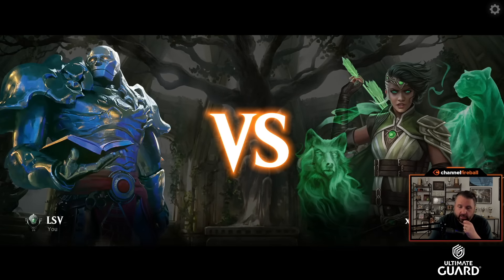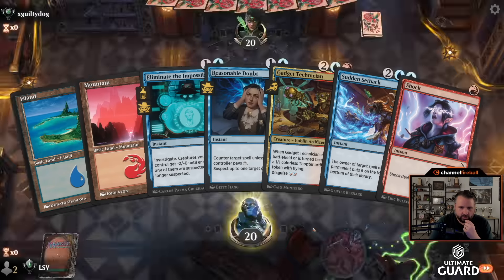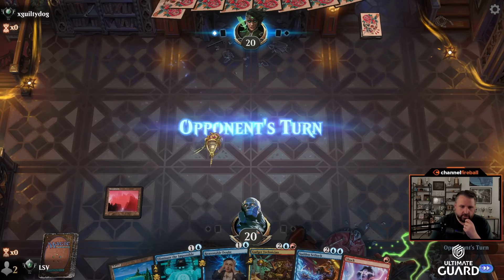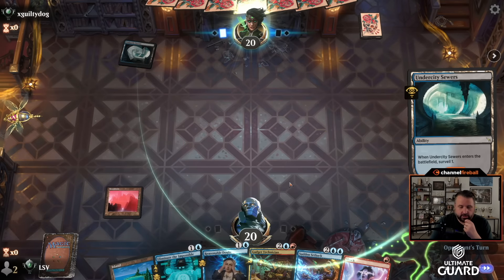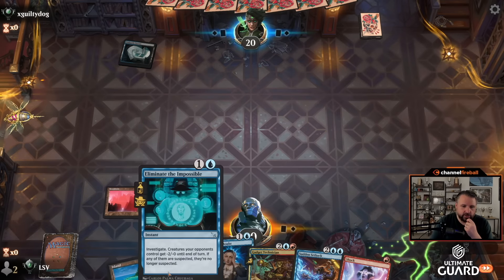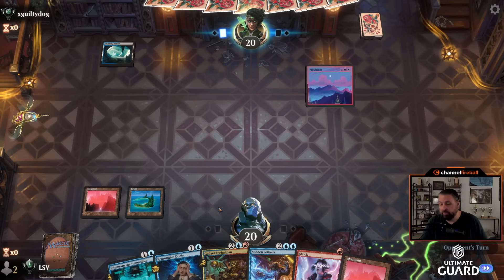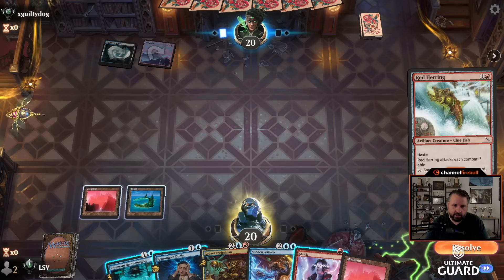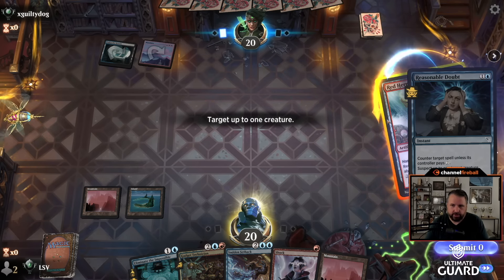Battling round three. I'm on the play and this hand is really nice — we get to counter their first thing. I need to draw a land, but this hand has a lot of good interaction. I could also cycle Eliminate the Impossible if I need to, though I would rather not. Card's pretty powerful to cast and if I don't need to cycle it, I won't. I think I'll just counter this because I'm going to tap out the next couple of turns.